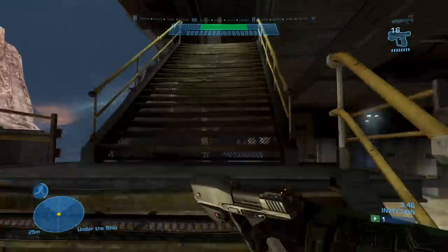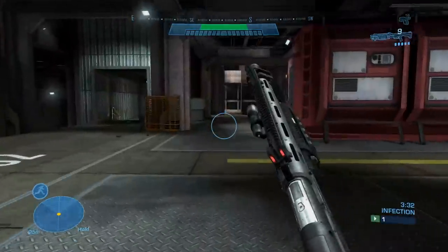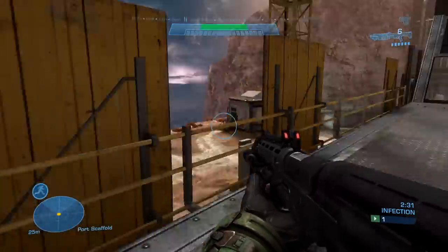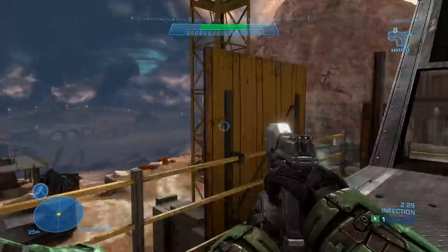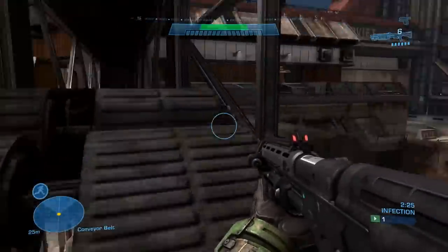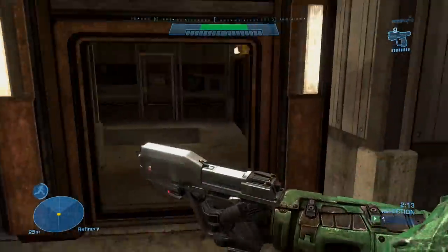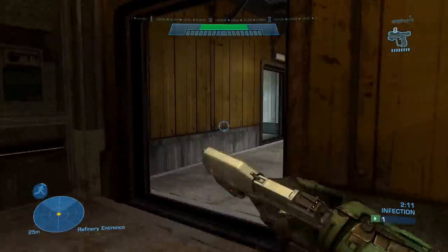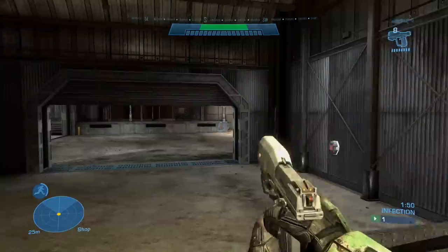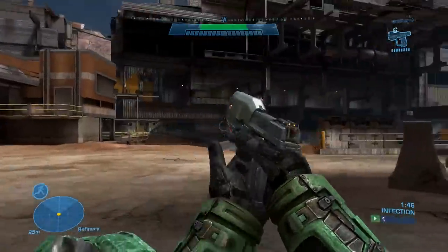Coming in at number 6, we have Boneyard — a pretty fun Invasion map. It's definitely really big, but I remember having a ton of fun playing Invasion normally, with the Spartans defending against the Elites as they try to push through phase by phase to get the information and escape with it. It's not the best Invasion map, but it's definitely a great one.